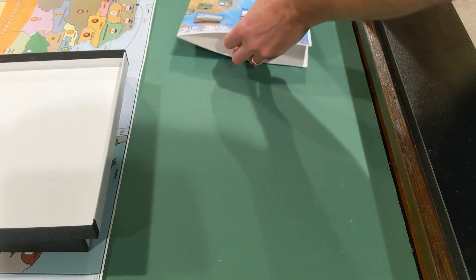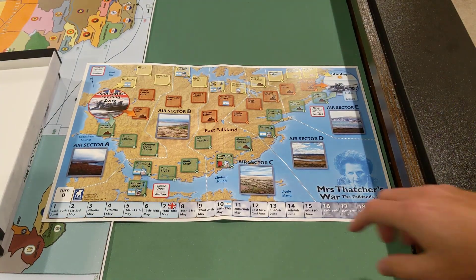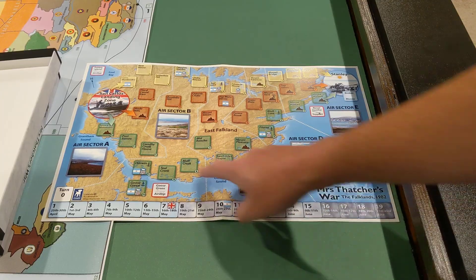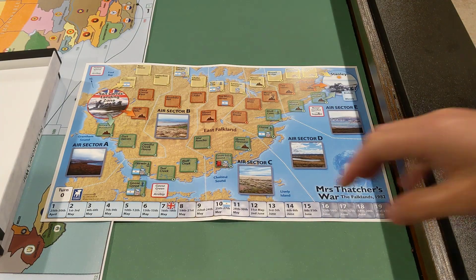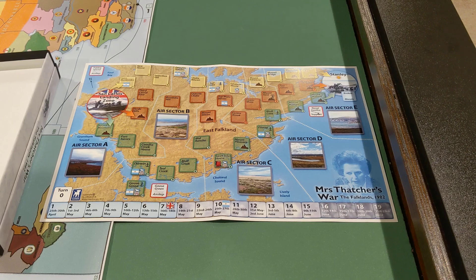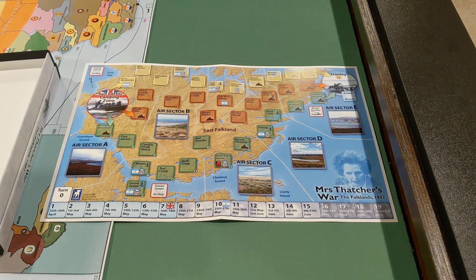Let's take a look at the map. So this is the island itself. You've got the turn track down here, Margaret Thatcher there, different air sectors, and landing zones. I'm not as familiar historically with the Falklands, so this isn't all ringing a huge bell with me, but part of the reason I bought this game is to learn more about it. You've got naval gunfire support here, an airstrip down here, an airstrip up here. It'll be interesting to see how that all plays out. Nothing on the back of the map.